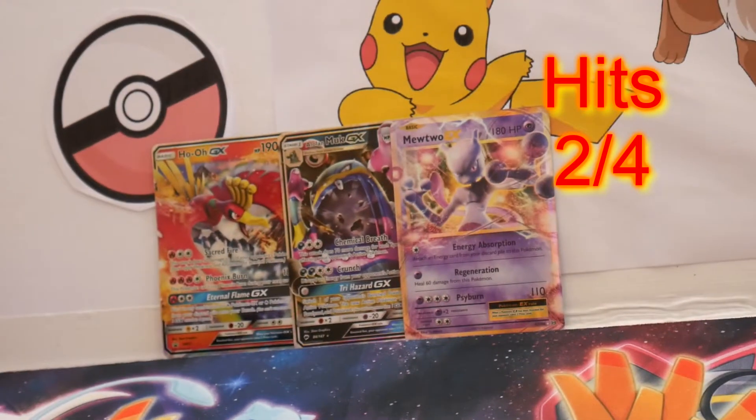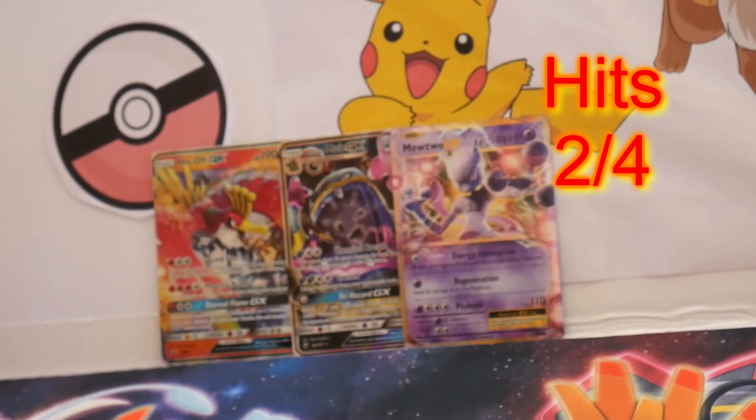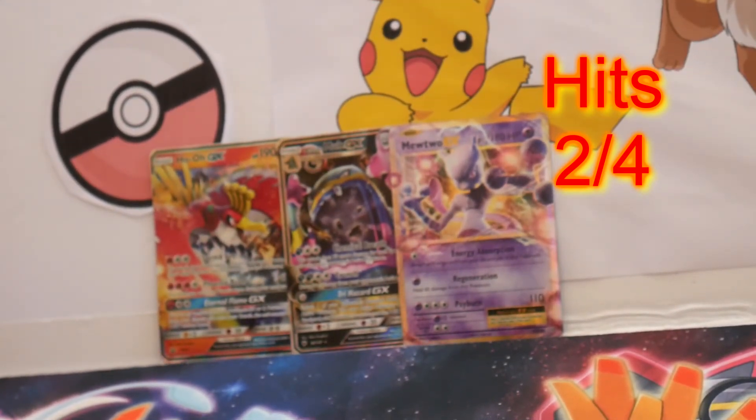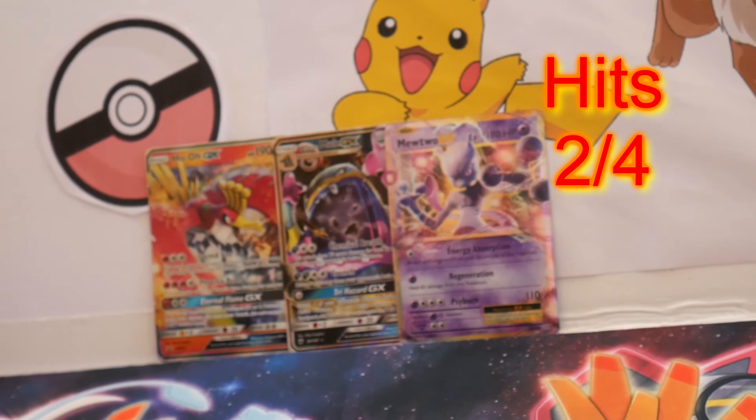So two out of four packs, we got some hits, and they were pretty good. Let's bring the camera in a little bit — we can see the Mewtwo EX and the Alolan Muk GX. Two good hits. Well, this has been Gusto T with Gaming with Gusto. Check me out next time. Peace!